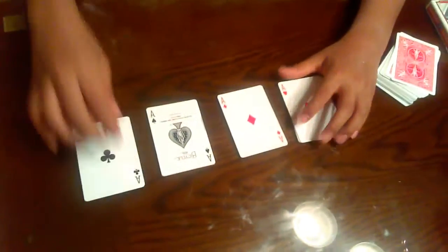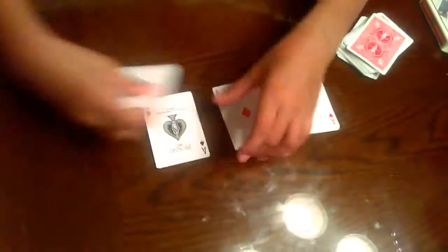You get three random cards. You put them under the first ace. But make sure you put them down when the person you're showing it to doesn't look. So you start like that, you stack them up.